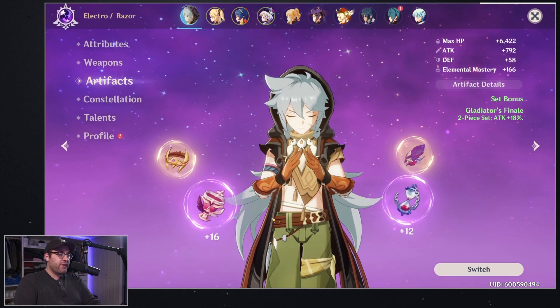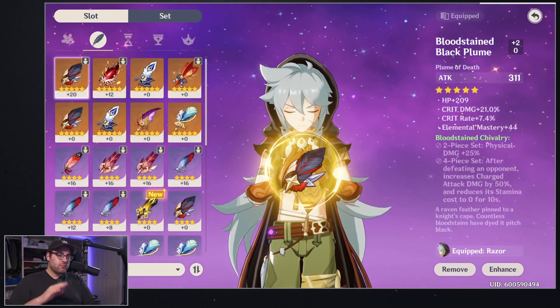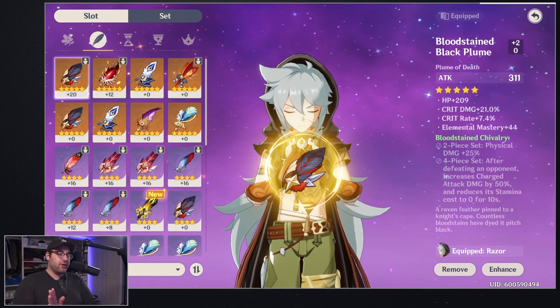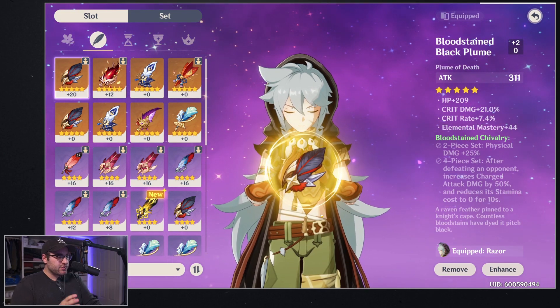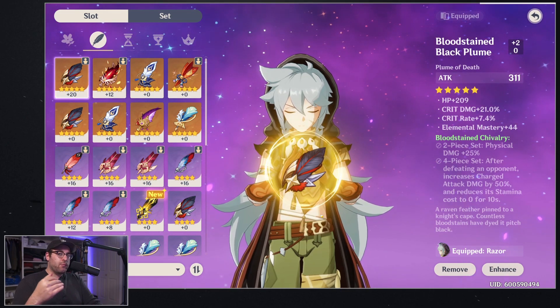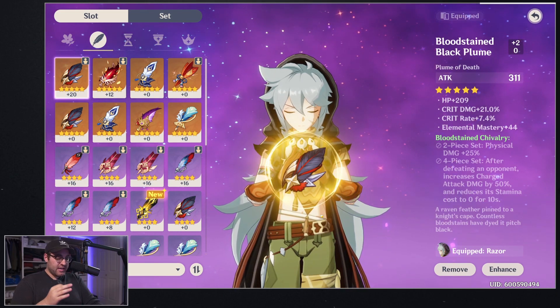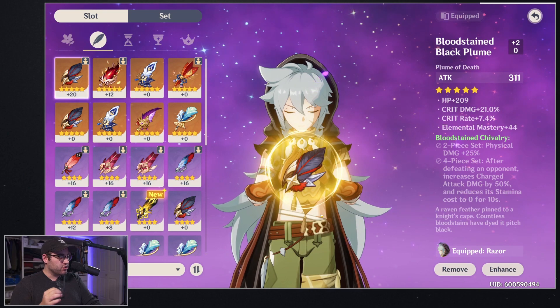The two artifacts we're going to be looking at: I have a five-star level 20 plume on Razor that has a 311 attack bonus — it will always be the same. The flat attack on your feather will always be the same when maxed. For a five-star feather you're looking at 311 attack, for a four-star you're looking at 232, and for a three-star it's 123.